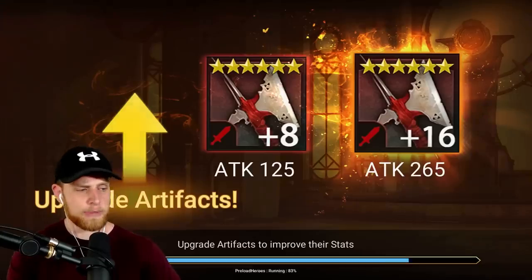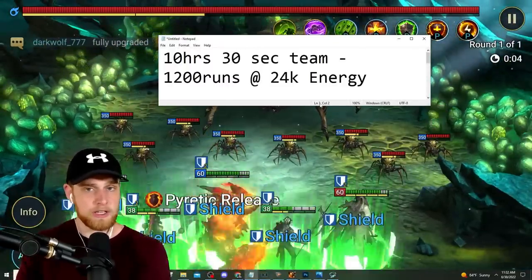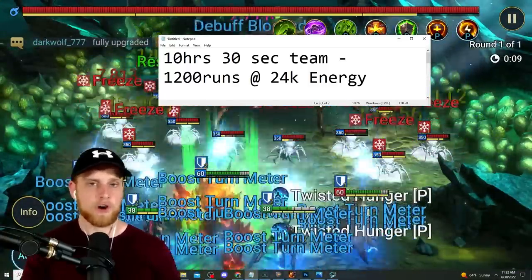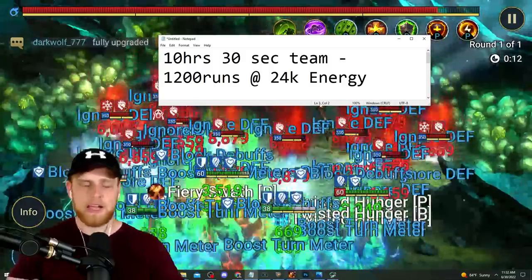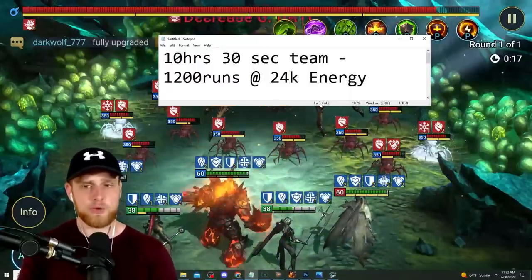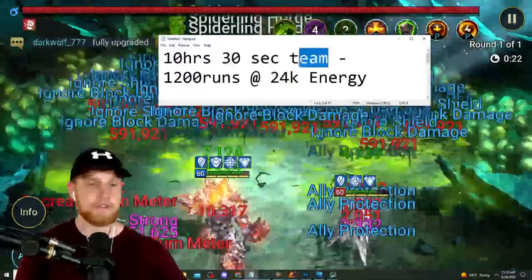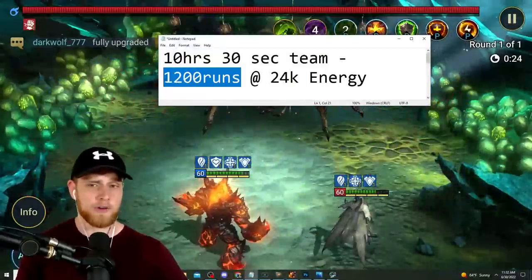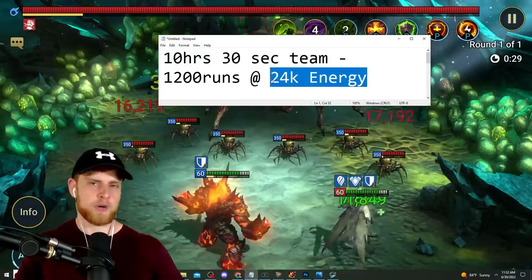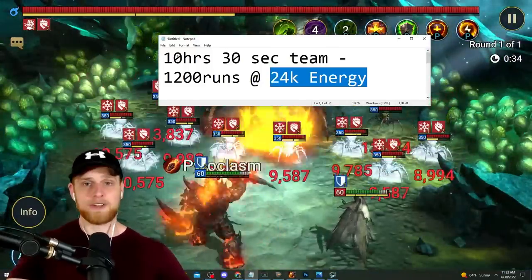Let's load these three food champions in, start the battle, and break down some math. If you had a 30-second team running during CVC - spider stage 25 is the best way to earn CVC points for regular grinding - it's incredible: 300 points per run, very fast, pretty easy dungeon once you have a team built. Say you farm for 10 hours, that's 1,200 runs at 24,000 energy.